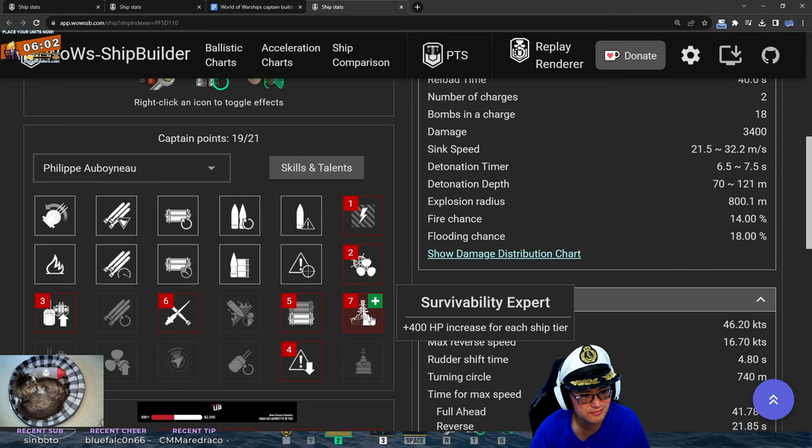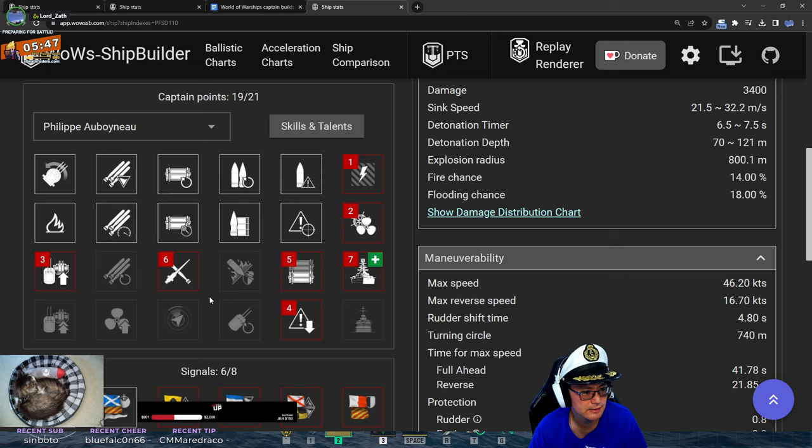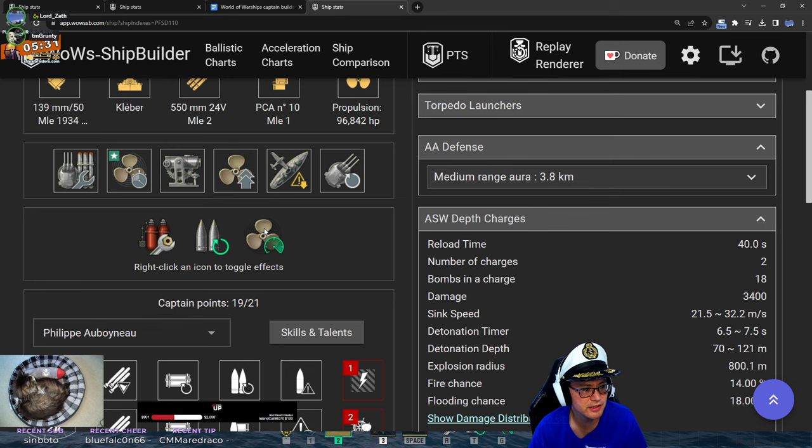Captain Skills: preventative maintenance, last stand, main battery, concealment, superintendent, survivability, Adrenaline Rush. From here, where would you go? I would not take superintendent whatsoever on this ship. Superintendent gives you one extra main battery load booster, one extra engine boost. It's not as effective — you don't have a heal.